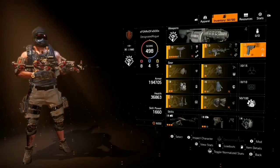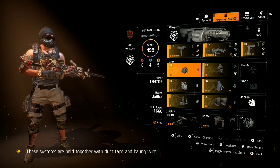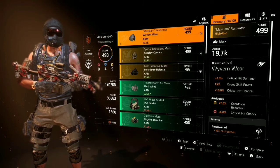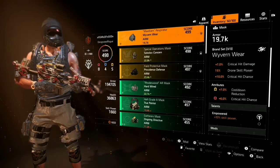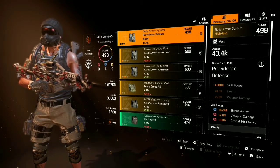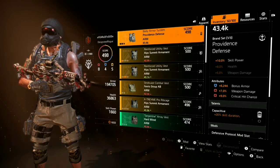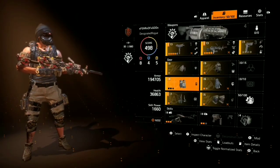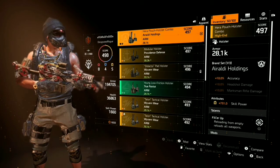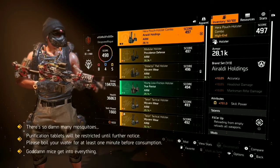Let me get into the actual build and tell you what would be preferred versus what I actually have. I have three pieces of Wyvern with 7% critical hit damage, drone skill power, and critical hit chance. For the chest piece I have Providence, which has the skill power talent unlocked — the only one you need — along with bonus armor, weapon damage, critical hit chance, and skill duration. I'd like to get Berserk on it but I can't seem to find one. For the holster I have an Ar'aldi, but I'd like to change it to a Providence.